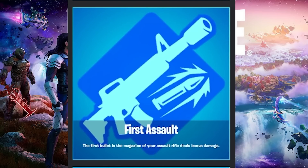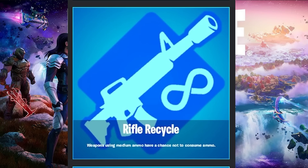The next one is First Assault. This one means that the first bullet in the magazine of your assault rifle deals bonus damage. It's really nice for getting into fights, because you can take that first shot and deal some extra damage. I'm not sure exactly how much more this is, but I would imagine it's a decent bit, considering these augments tend to be typically powerful. For the next one, we have Rifle Recycle, and this one is that weapons using medium ammo have a chance not to consume ammo. It's really nice when you're low on ammo — it means you can basically just infinitely shoot your AR as long as you're getting decent bits of luck.